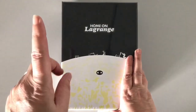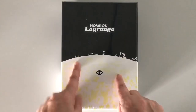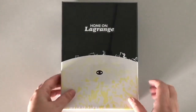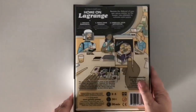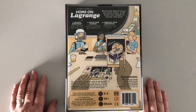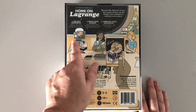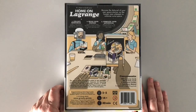I know I'm on a board game ban but remember it didn't take into account Kickstarter games, and this is another one like Stumped that has arrived in the last week. Home on Lagrange. I've got no recollection of backing this one, which is a bit strange, and it doesn't really look like something I would have backed either, despite the fact that I'm a big sci-fi nut. Let's open it up and have a quick look.